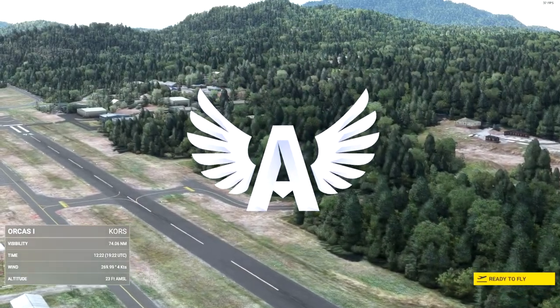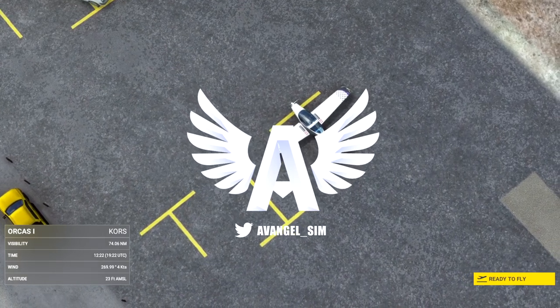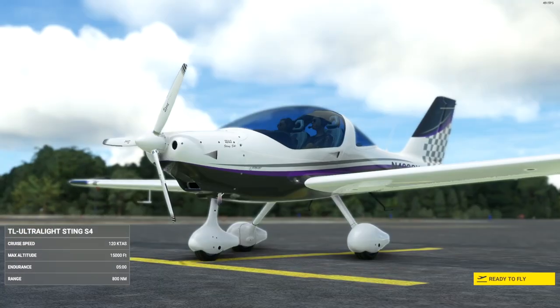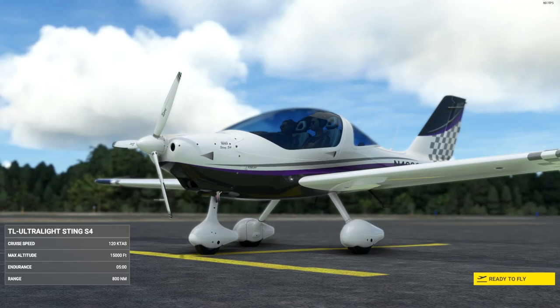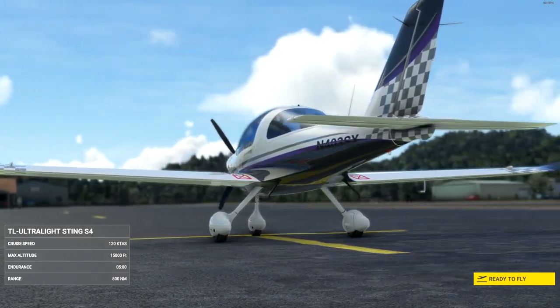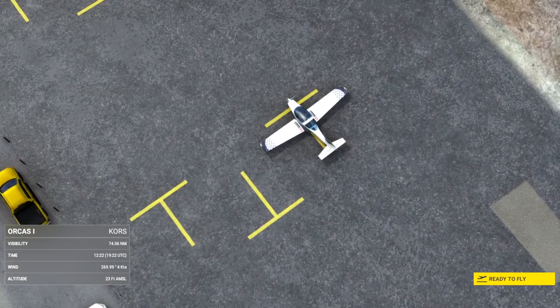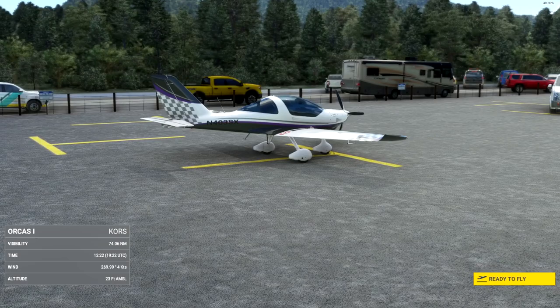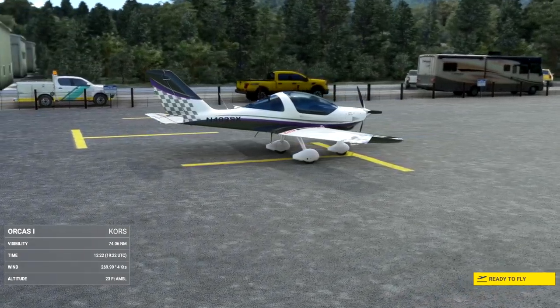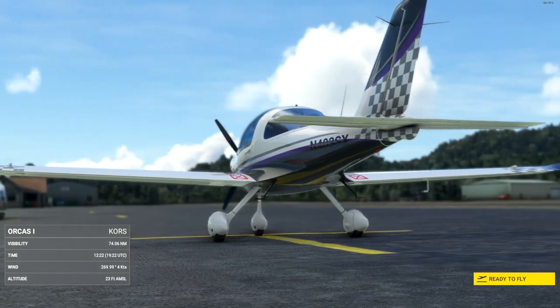Hi guys, it's Avangel, welcome back to the channel. Today we're taking a look at FS Reborn by Flight Sim Technologies' Sting S4. It's a carbon fibre ultralight LSA — 600 kilo max takeoff weight, a horizontal max flight speed of about 120 knots, a stall speed of 43 knots, and a VNE of 153.